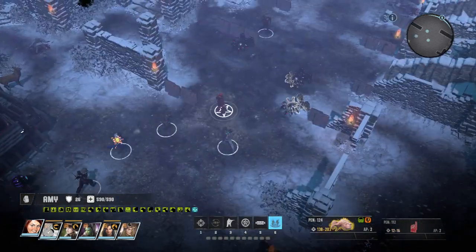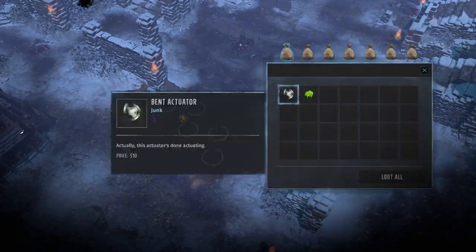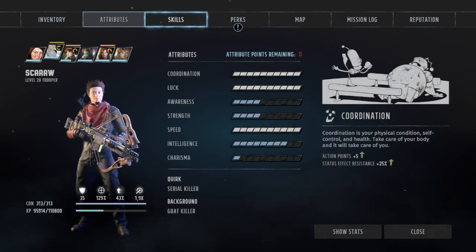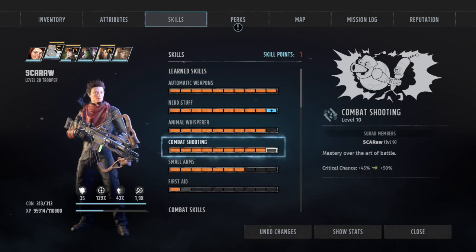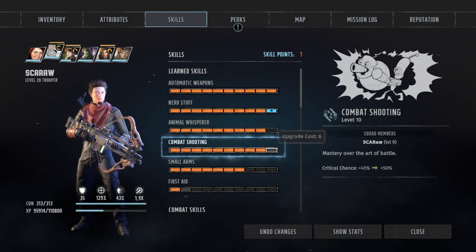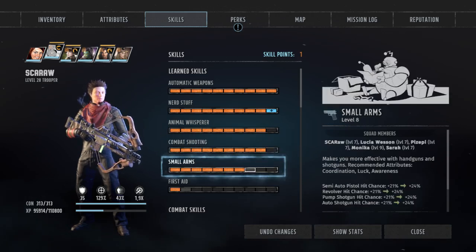You probably want to see where you actually load points in this build. Nerd assault, automatic weapon nerd stuff, animal combat shooting - I have combat shooting on him. Combat shooting is great, absolutely. And small arms 7.